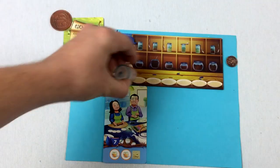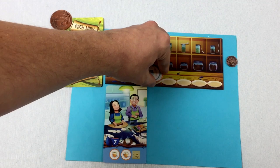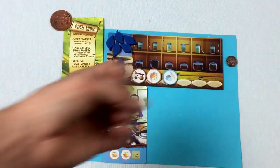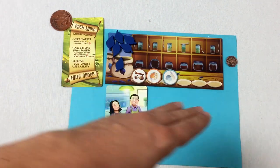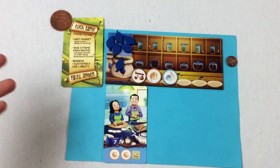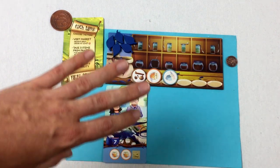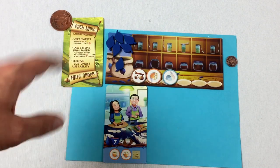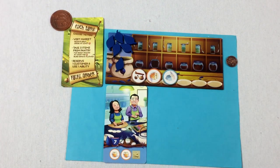Pantry items are kept on the plates down here. You have a limit of six — if you take more in, you can exchange out and discard down to six. You can't have more than six before you fulfill an order or at end of your turn.